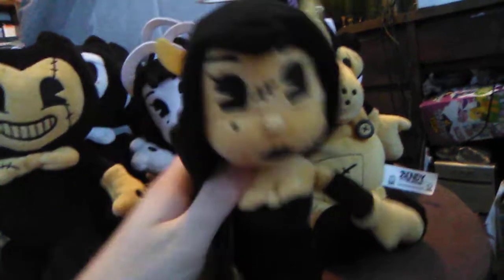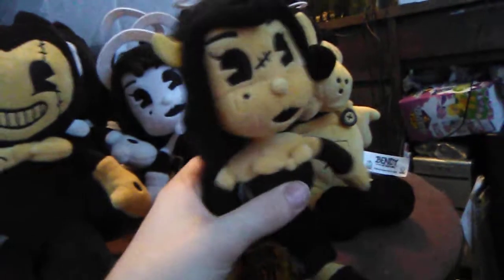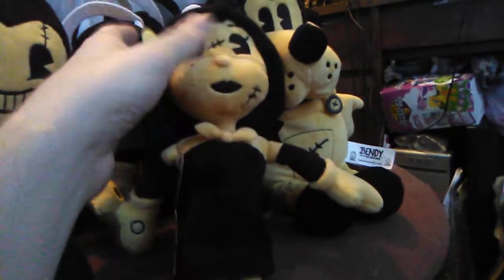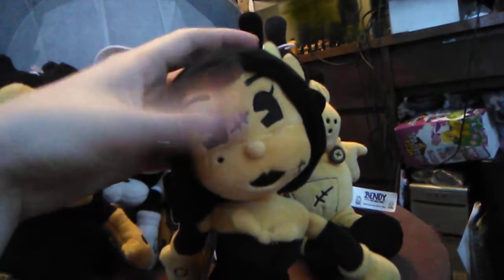Anyway, here's Alice Angel now. You'll notice first thing off on Alice, she doesn't have her halo this time, because in the game the Alice plush did not have a halo for some reason. So yeah, she's very well done, very stuffed well. There's the logo. The back says Alice Angel as well. She's got stitching there and right there in the middle. You can see her eyebrows, and she's got eyelashes on this version. Everything's really nice about it. Very well done, I have to say that.